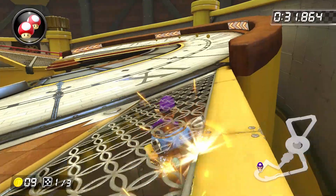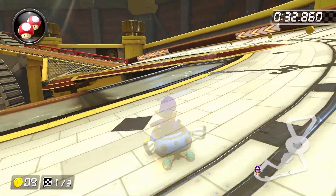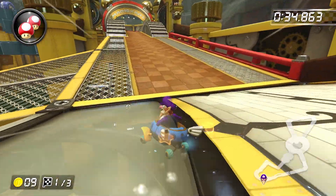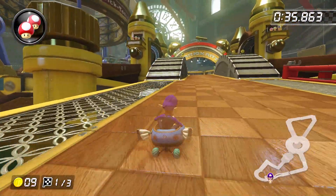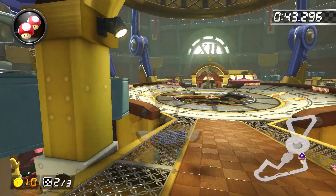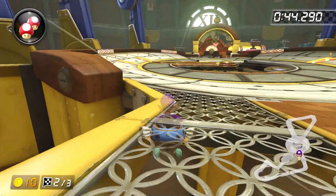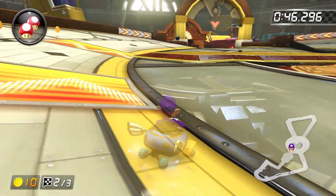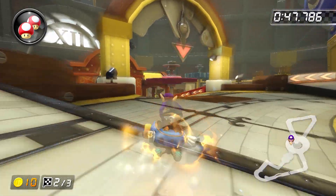Now that we're out of that little section of hell, the rest of the lap and the track really are pretty straightforward. Do a wide left drift, trick off the clock hand, and build up another mini-turbo to finish up the lap. Laps two and three play more or less the same as before, except that on lap two, the clock hand on the left side is usually in a position where you can drift off the orange boost pad, get a mini-turbo, trick off it, and then do another left drift.